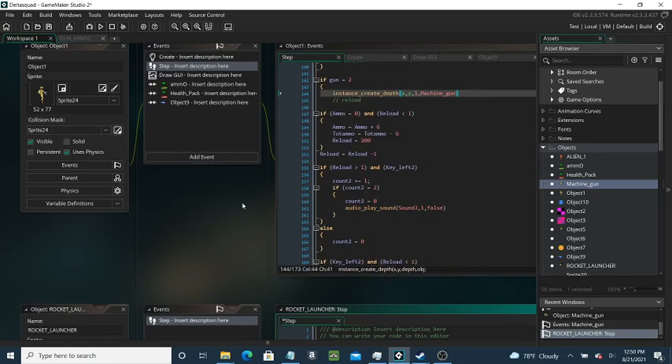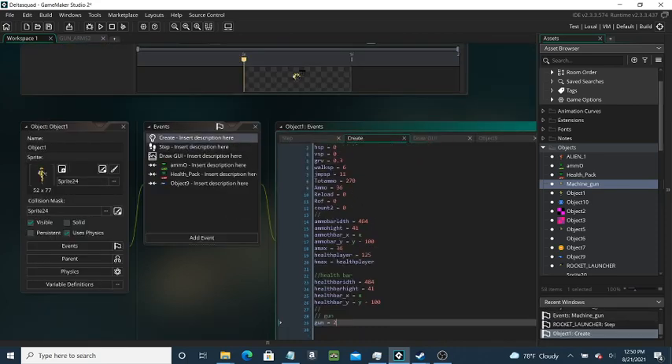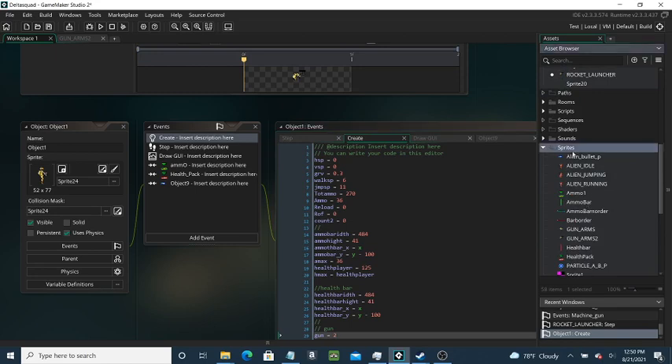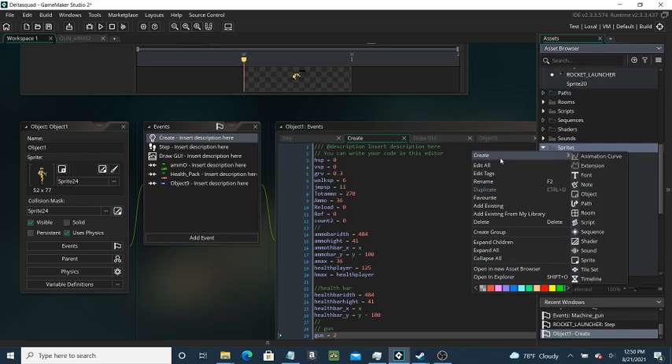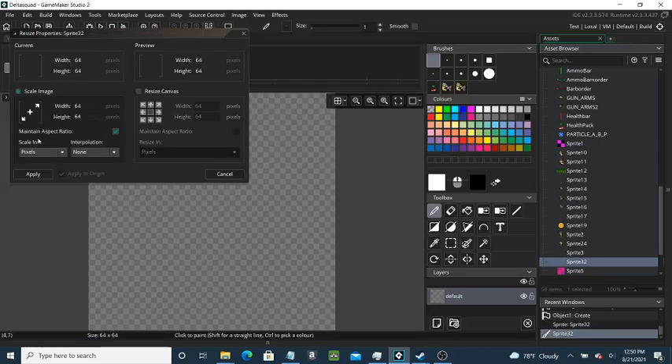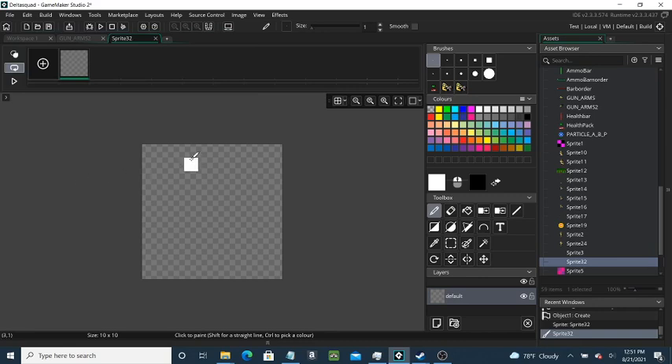Now for how we get the bullets to track the weapon - all you need to do is create a new bullet. I'm going to take care of that right here. We're going to make a new sprite for the rocket launcher's bullet, so the rocket launcher shoots this bullet. To make this happen, all we need to do is resize the workspace - if you don't know how to do this, just go in and change the size to whatever you want. In my case I'll do 10, which should automatically make it equal. Now I can make the rocket launcher bullet.